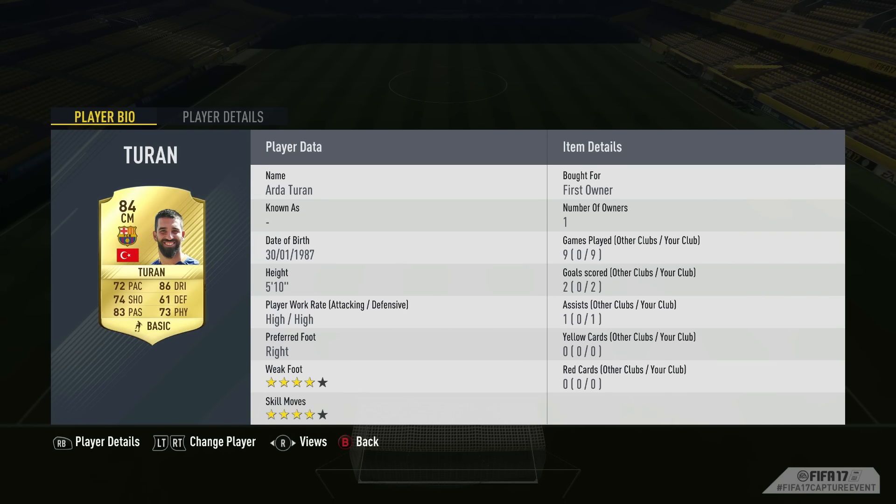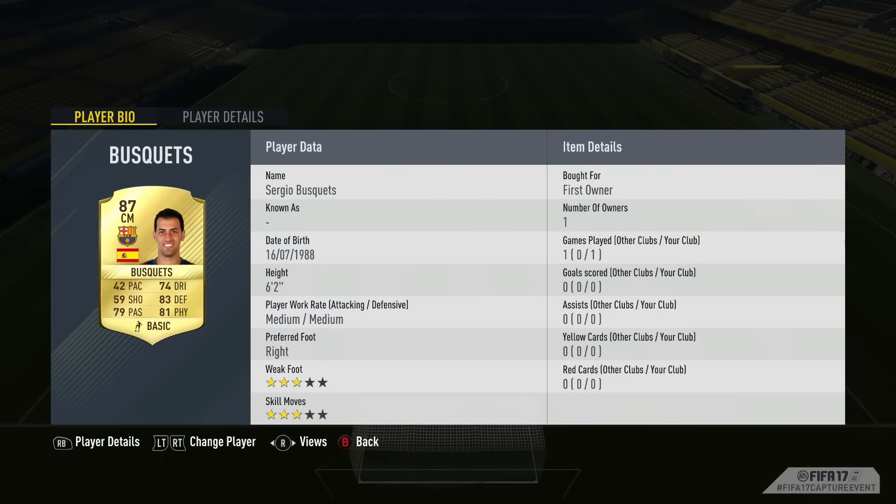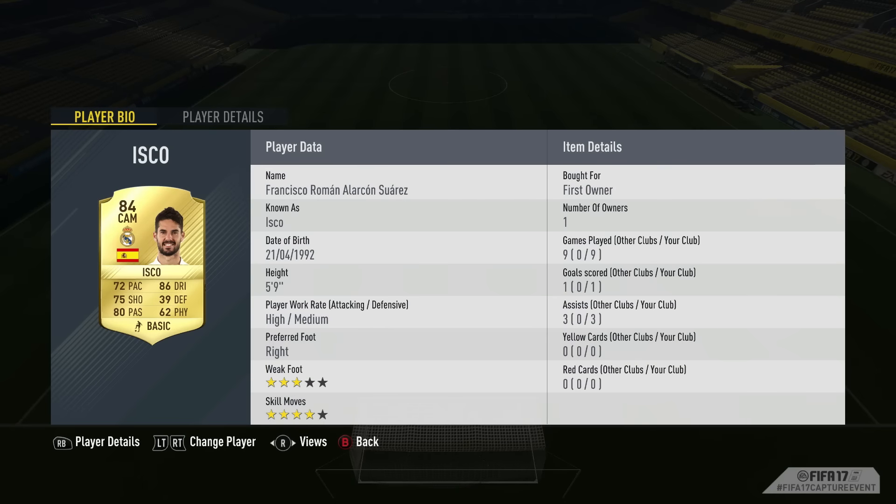We move on to the midfield and start off with Arda Turan, who is a centre-mid this year — absolutely buzzing about that. 86 dribbling and 83 passing. He's always been an unusable player out on the wing because he hasn't got quite enough pace, but for a centre-mid he's perfect and I loved every single minute using him — one of the best midfielders I used at the entire capture event. We then put Sergio Busquets in. I was chopping and changing between him and Pereo, the 82-rated centre midfielder, who has very high passing and I score a really nice goal with him later on.